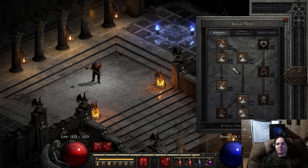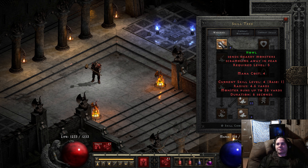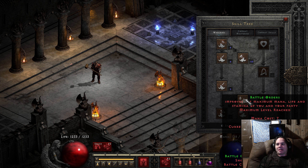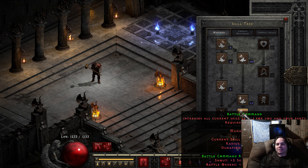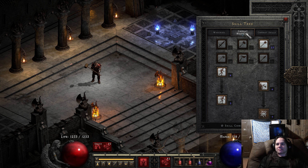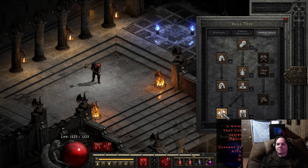For the build: one point here to lower the defense, max Battle Orders of course — that's your most important skill. I put a few points here because with a two-handed weapon you better put some skills into the two-handed mastery. Max this out to get more damage, max this out.